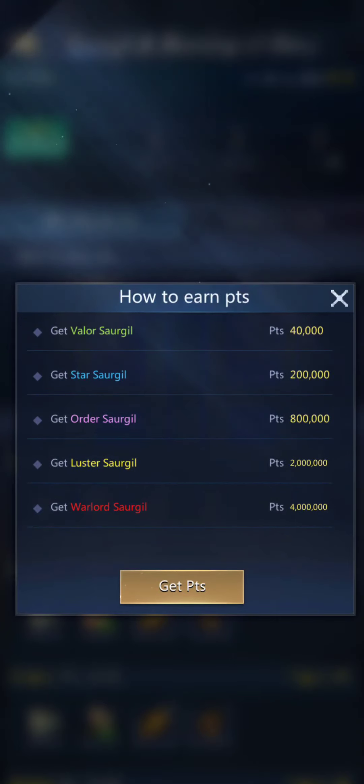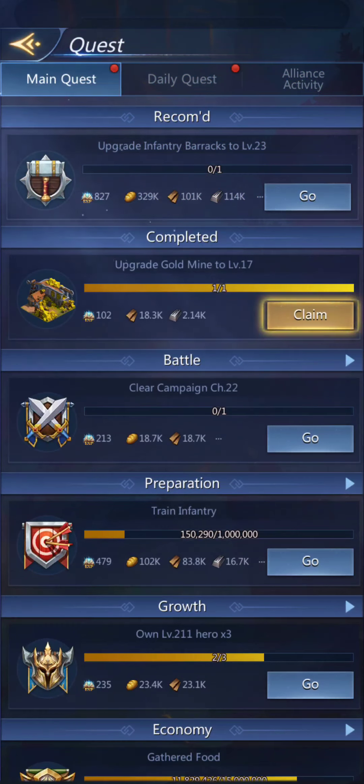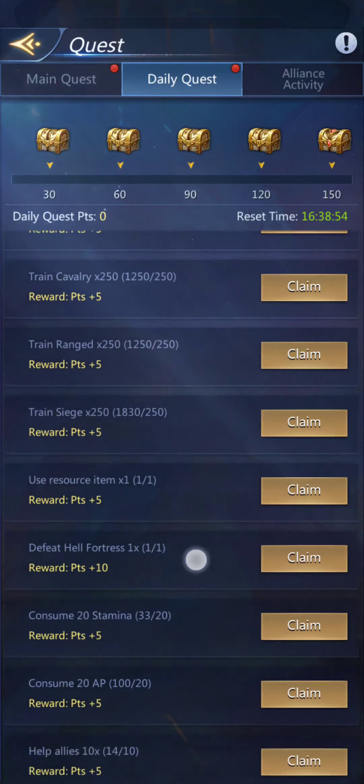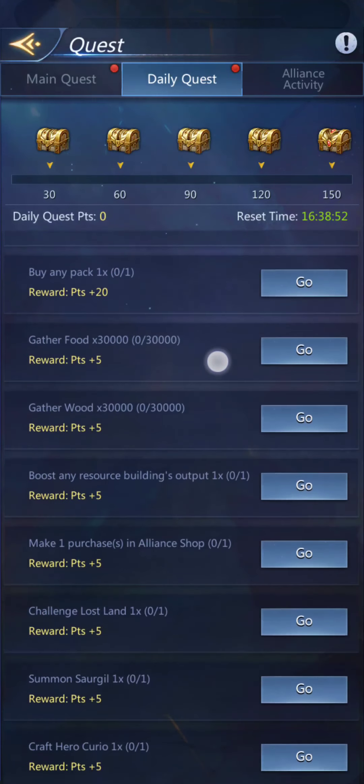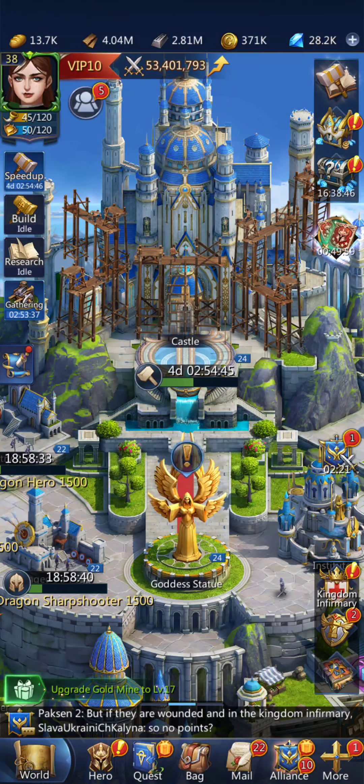I'm not sure how many people have unlocked this yet. I started getting the daily quest to get a Sour Jill — it's called Summon Sour Jill. I started getting that quest around C16, I want to say, but it didn't actually appear.